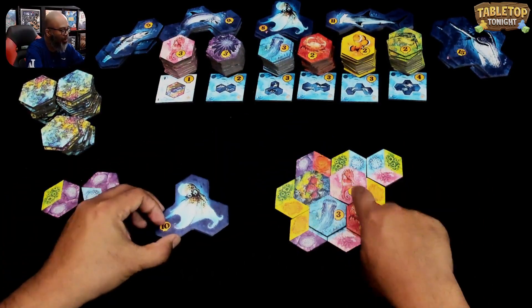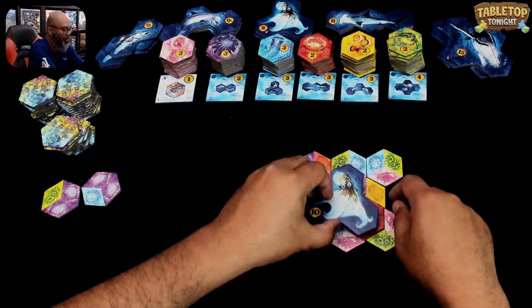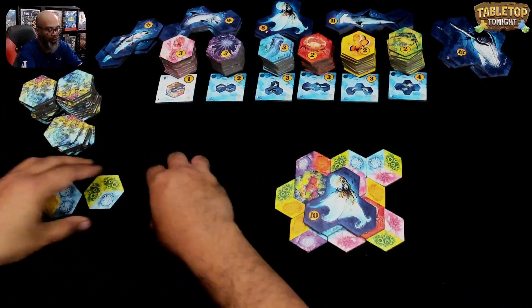I have the seahorse — that seahorse scores points for small animals that are adjacent. So I'm going to put the blue there, hopefully set myself up. Discard those, I'll bring in three more for the market.